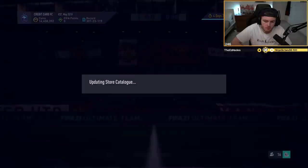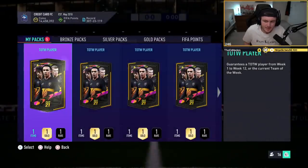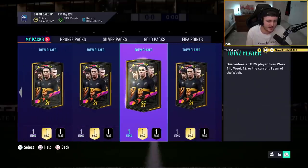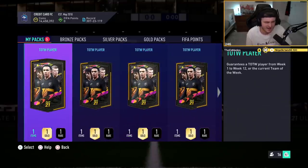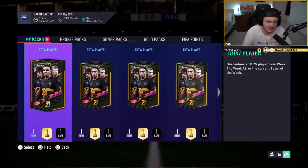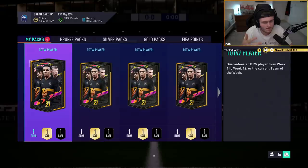Use the code HABER to get yourself a discount on all your orders. It's an 83-rated squad with direct chemistry that gets you a Team of the Week from Team of the Week 1 to 12, or the current Team of the Week — which I think is literally every Team of the Week there's been. There's some great players to get: there's Messi, there's Ronaldo, some good players.